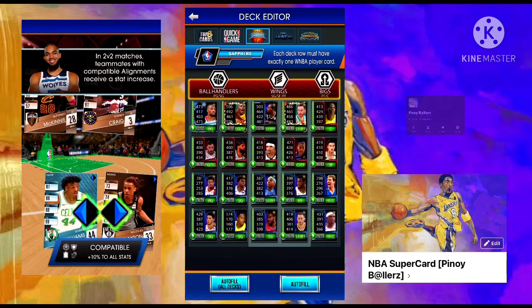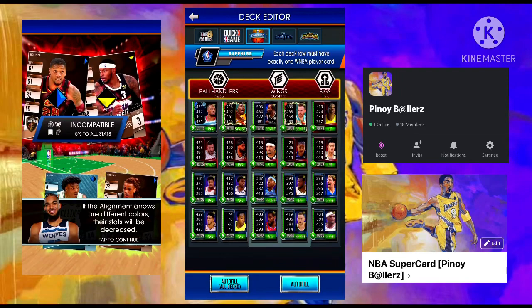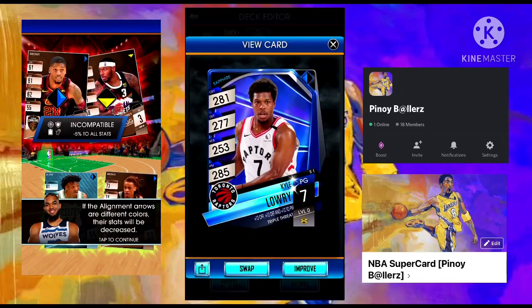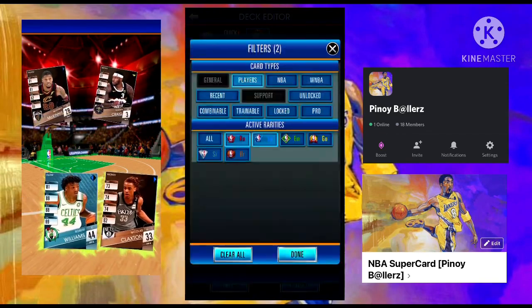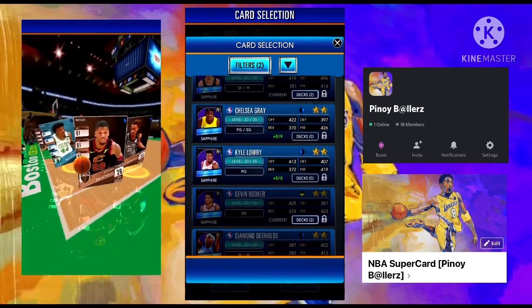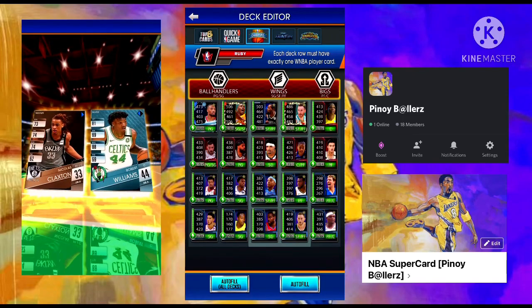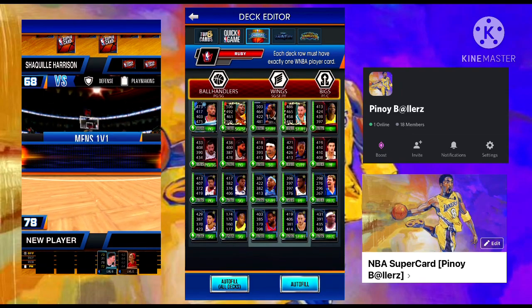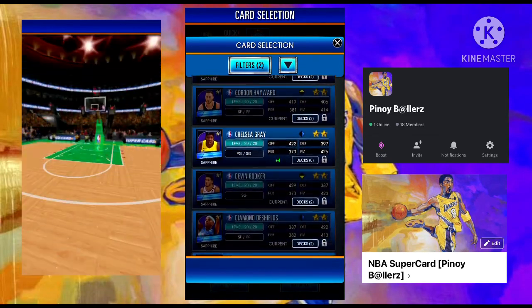What is unique about the deck you are seeing right now? If you increase any player card's level, the tier will go up instantly to Ruby. Let's swap a level zero Sapphire Pro Kyle Lowry with the same card but this time a level 15 Pro Kyle Lowry — notice the tier above changes to Ruby. Another unique thing about this deck is that it has five untrained players.